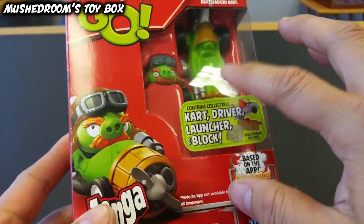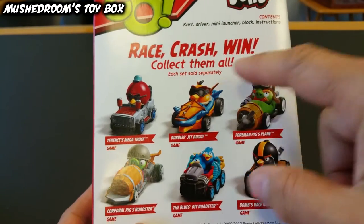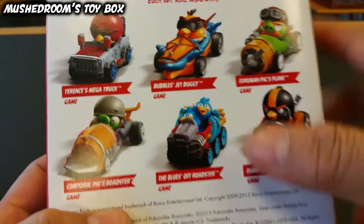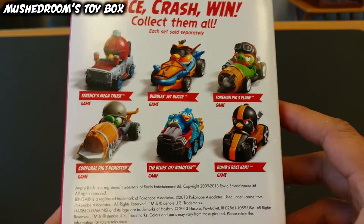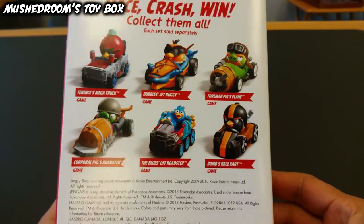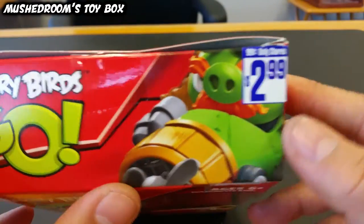There's six to collect: Terrence, Bubbles, Foreman, Corporal, Blues, and Bomb. We're going to do all of them. We're at car number three, and after I get all six done, I'll do one video showing all of them together and a gameplay video. So let's not waste any more time and let's go to the unboxing.